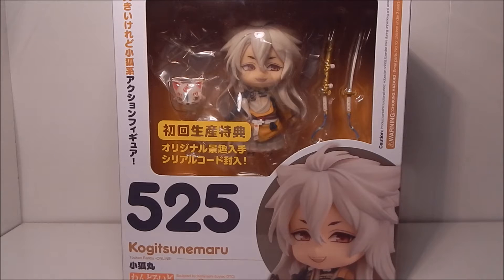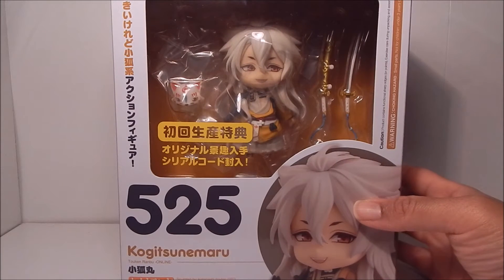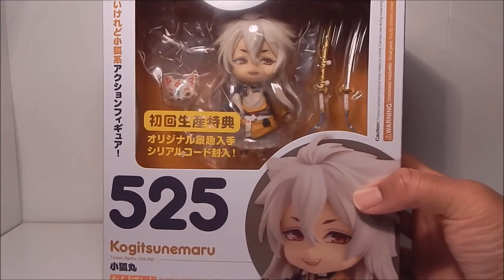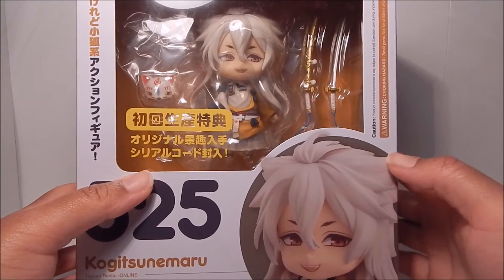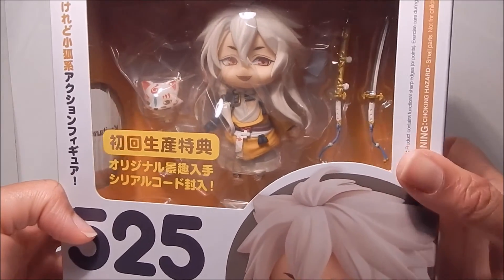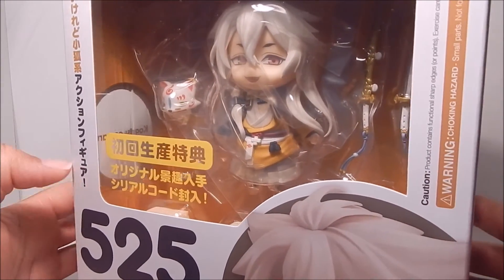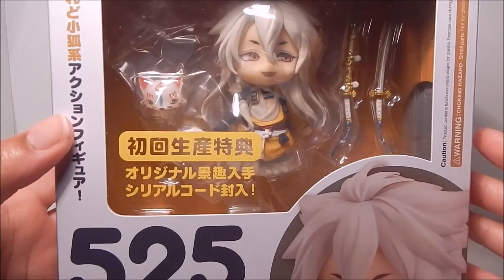Kogisunemaru is the third figure released, but only the second figure that I have from Touken Rambo. I just saw him and I just could not resist, even though I'm trying to limit myself on Touken Rambo figures since there's so many of them. If you don't know, Kogisunemaru's name means something like small fox, and you can clearly see with his design some of the similar fox features — like with his hair how it kind of comes out a bit like ears. Good Smile Company really put a lot of detail, and you can definitely see that even just through the front screen of the box.